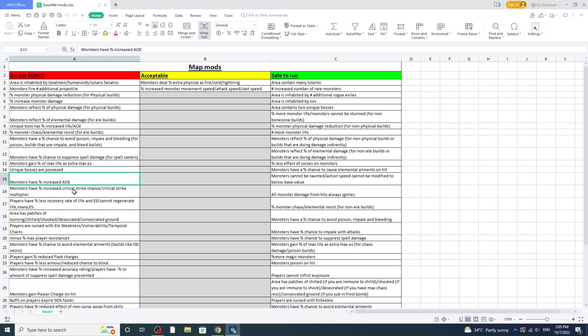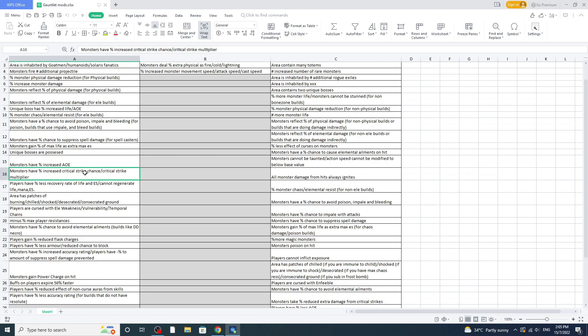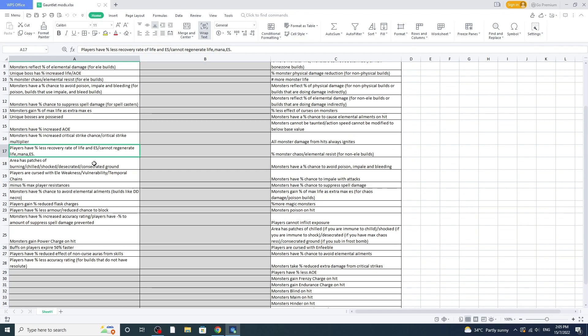Next is 'crit chance and crit strike multiplier' — monsters already crit for a very large amount, so I'm not going to increase their chance or multiplier, not even a tiny bit. Next is 'players have less recovery of life' — if monsters leave degenerate ground and you have less recovery life, you'll see your HP going down really fast. And 'cannot regenerate life, mana' — that's the worst, don't run it.